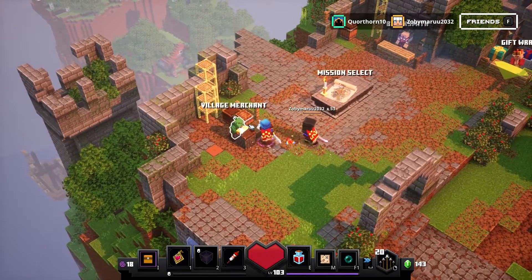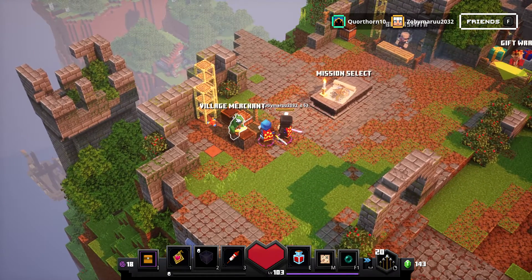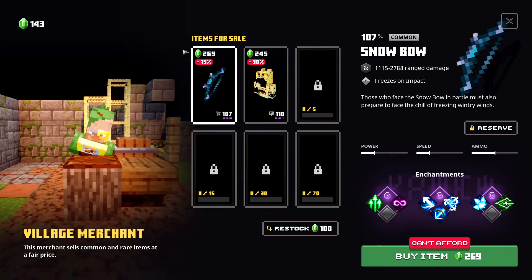The merchants have changed — we have a village merchant now. They offer certain things; you can see there are two items for sale with a price. You can restock it for a fee which rerolls the items, but if you reroll it that price goes up. You can also click the reserve button to hold an item so you can buy it later.